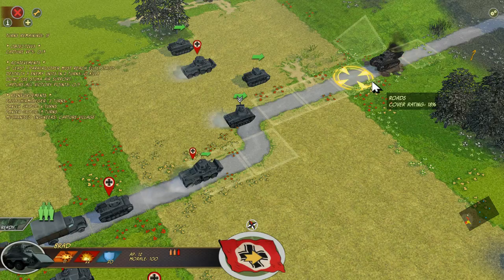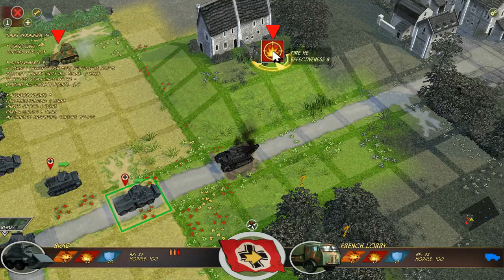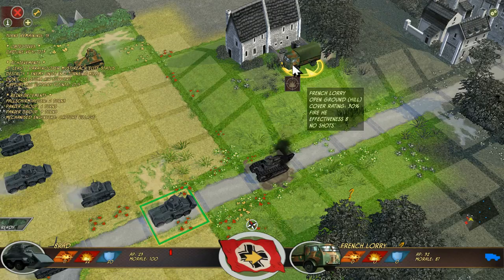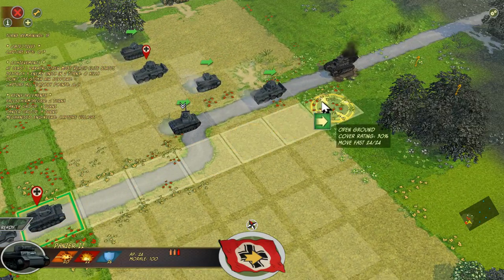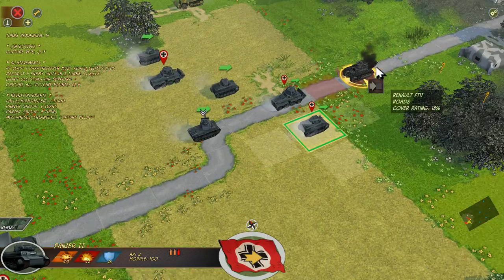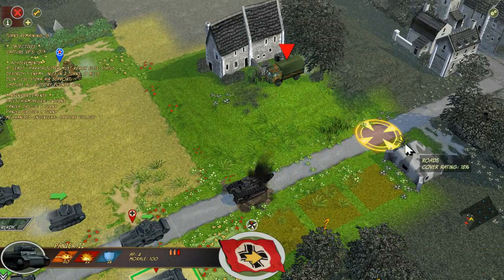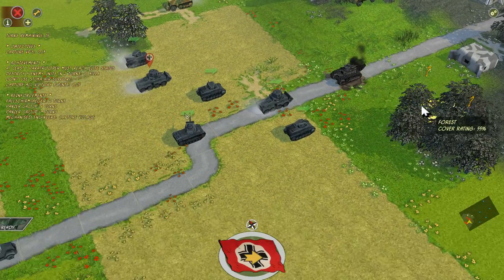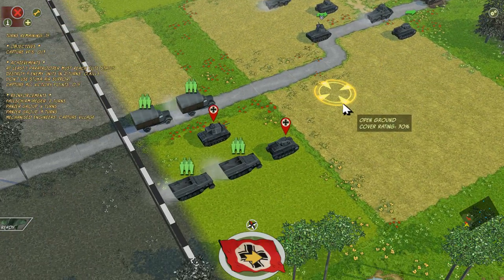I'm going to move the 8-rad forward a bit, and I already see an enemy lorry. I'm going to open fire at it — it's probably a British lorry given to the French for carrying units. I'm surprised we missed. Move forward with one of our other ones. There's a bunker here. I'm almost certain there's going to be enemies in that bunker, but generally you only find out when you get there. We'll suppress the area for now.